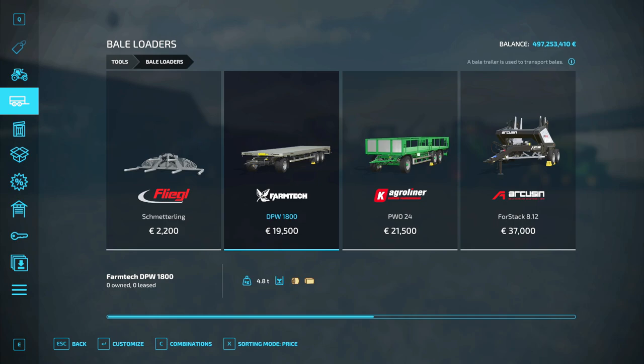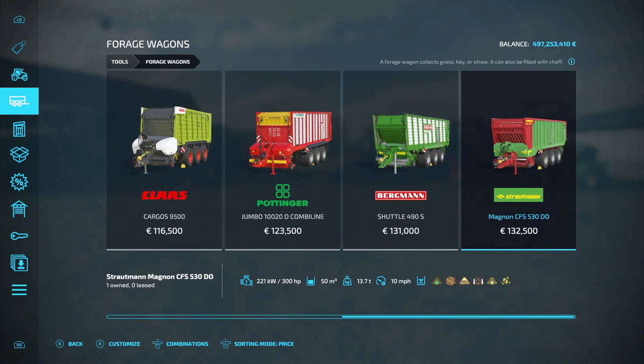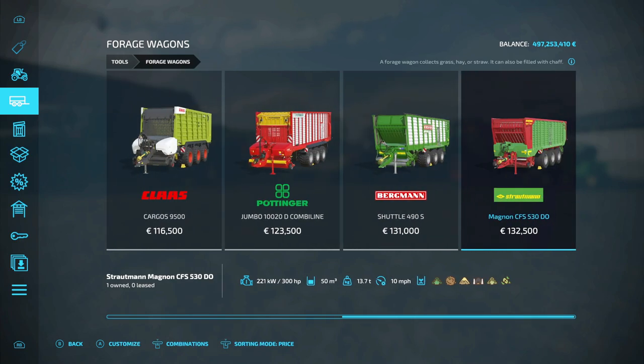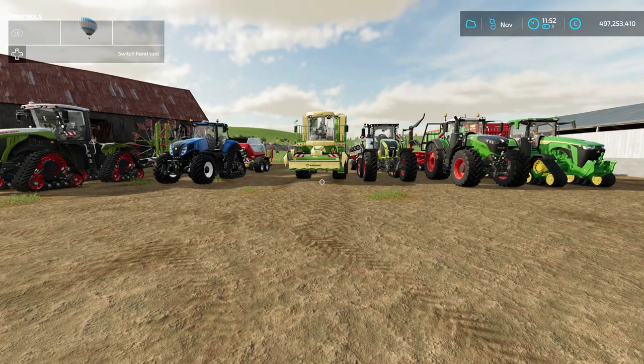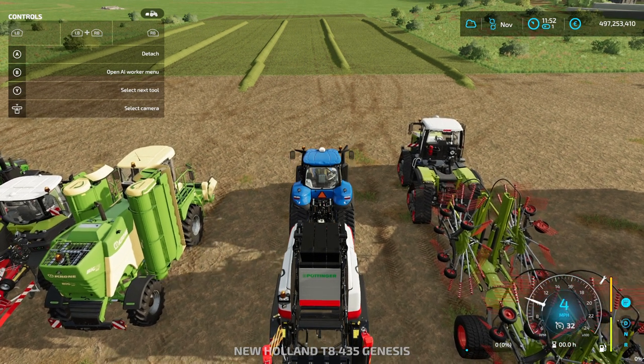If you want to load the bales you produced, you will need some sort of trailer. You can opt for an auto stacker — there's one for square bales and one for round bales like the Anderson — or you can opt for a flat trailer, but on that one you will have to put the bales manually using a front loader, telehandler, or wheel loader. If you want to collect the hay loose, you need a forage wagon. Any forage wagon from that category can be used — I have the Magnum CFS 534 for this guide.